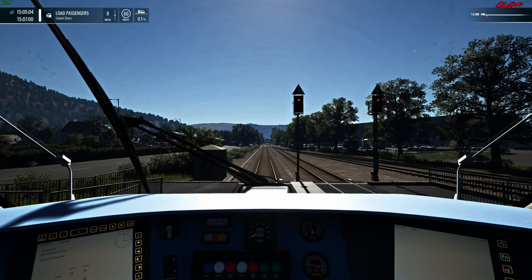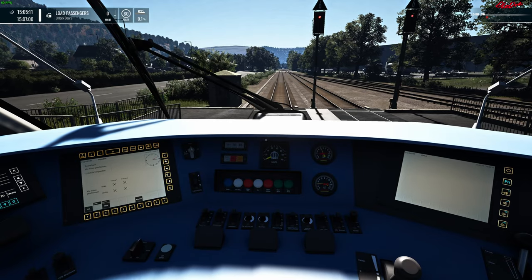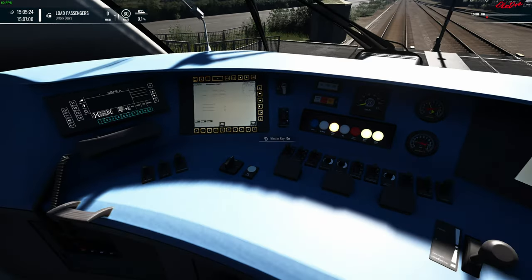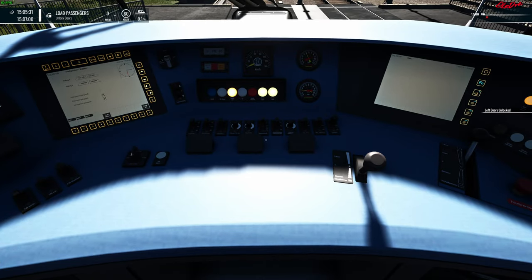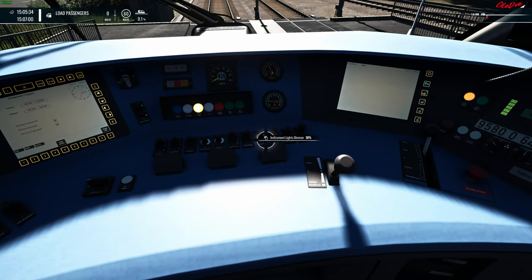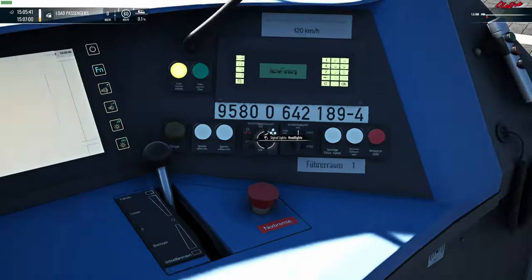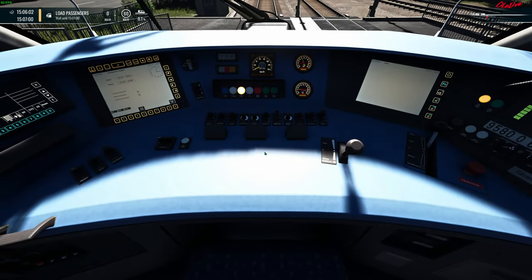Now we have to wait for the red light because there's a train coming down. It's going to be a few minutes before it gets down here. Let's get our master switch on. Let's put the reverse center forward. Unlock the doors. Make sure our headlights are on. Yep, headlights are on. Instrument lights on. Brighten them up a little bit because it's kind of sunny out. For the most part, this is all ready to go.